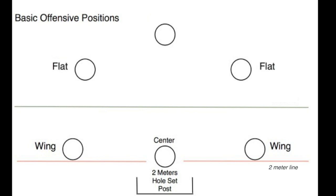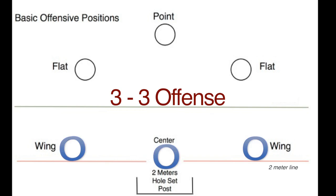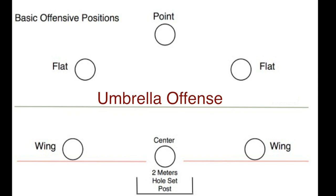And finally, center cage, furthest from the goal, is point. This offense is sometimes called a 3-3, referring to the three positions on top — that's point and the flats — and the three positions on bottom — that's the center and the wings.